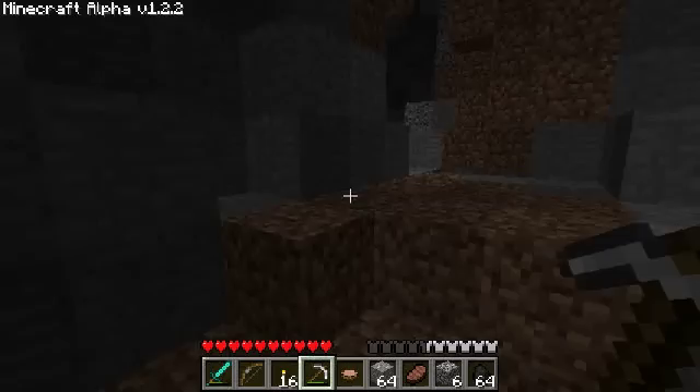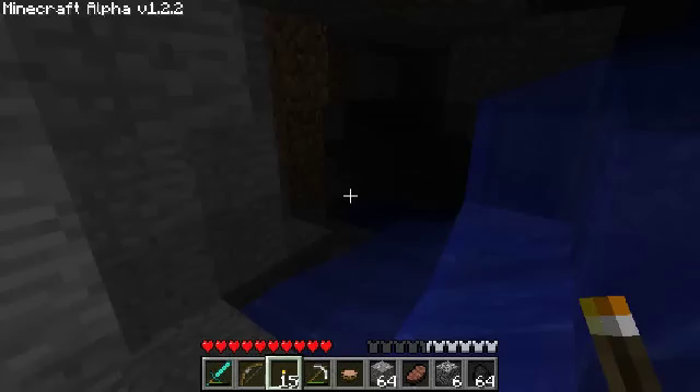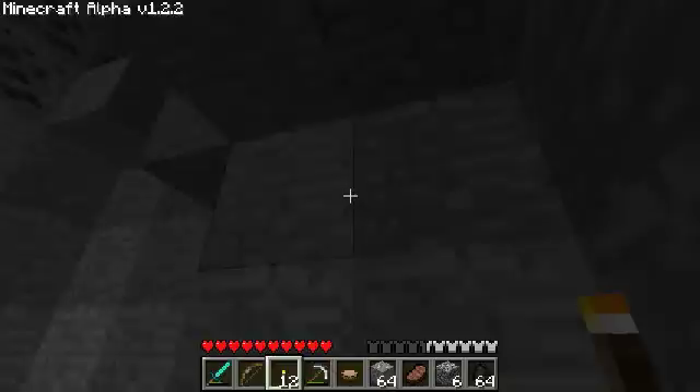We're in a cave system right now, a little bit lost, and I'm just trying to find the bits of materials that I haven't gotten out of this cave yet — trying to go to the areas that aren't lit up. We're going to go check down here, but we're playing on normal today. I hear something — I know, that means there's an air pocket nearby. Someone told me, and the creepy music means there's a dungeon nearby.